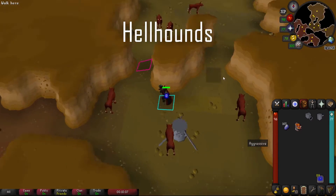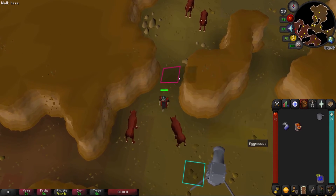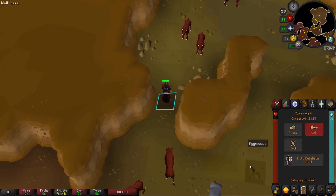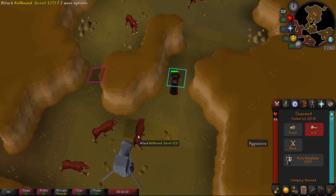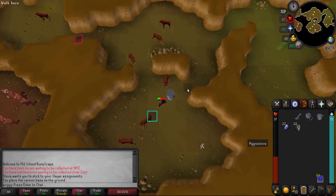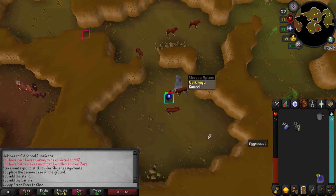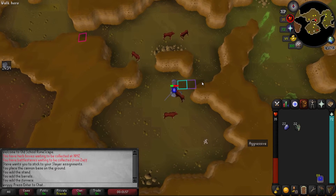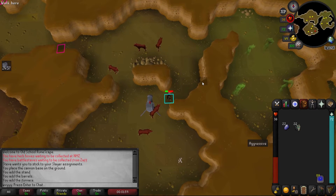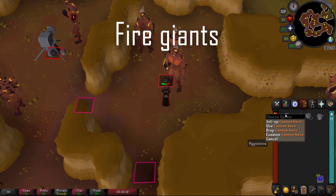The best cannon spot for Hellhounds is where I just placed mine, and surrounding it are three different safe spots you can choose from. From these you can let your cannon attack the targets or range them — whatever you prefer. You can also place your cannon in the south area of the Hellhounds; there's a semi safe spot there but you could get attacked, so it's up to you.